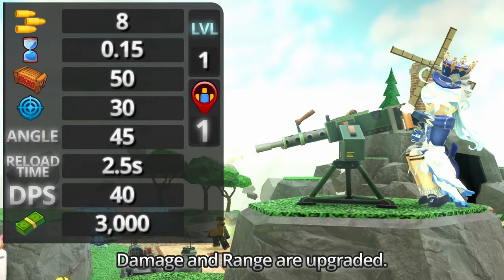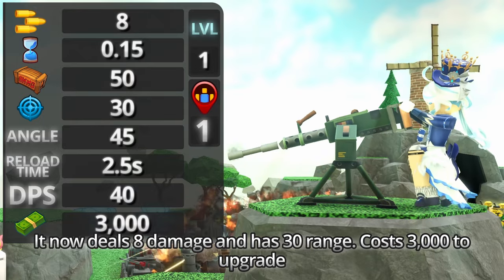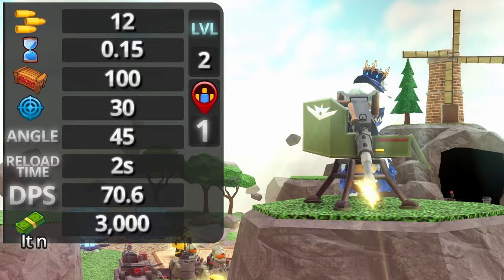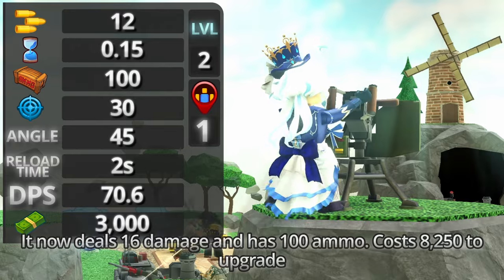On level 1, damage and range are upgraded. It now deals 8 damage and has 30 range. Costs 3,000 to upgrade. Level 2 deals more damage and has more ammo — it now deals 16 damage and has 100 ammo. Costs 8,250 to upgrade.